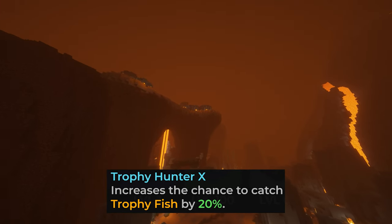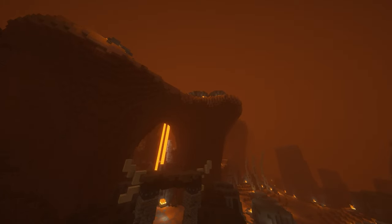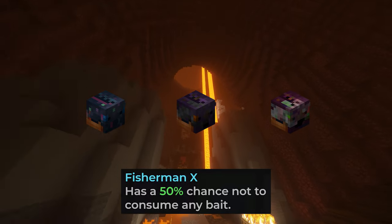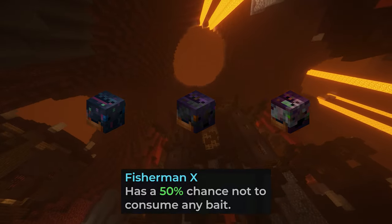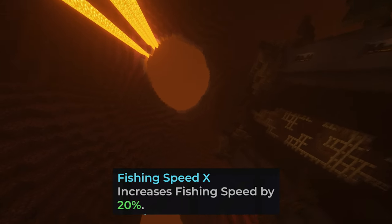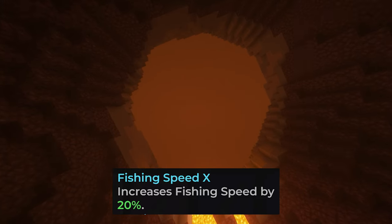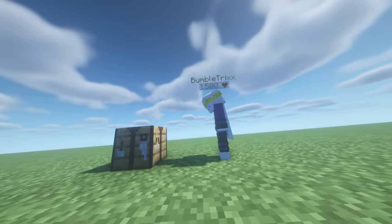Trophy hunter is the obvious choice, as it simply gives you a higher chance to catch trophy fish. But now we need to choose between fisherman — which is the choice if you want to go for obfuscated fishing, where you use caught fish as bait for the next tier, and there are three tiers — or fishing speed, which is exactly what the name says and would be the best choice for everything other than obfuscated fish. Since I wasn't really looking forward to spending millions of coins on fishing, I simply started crafting.